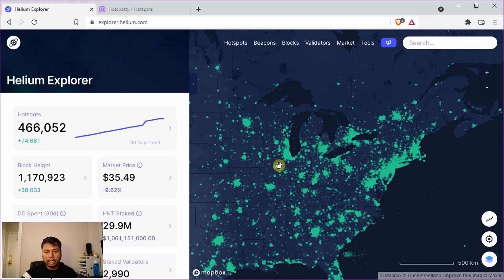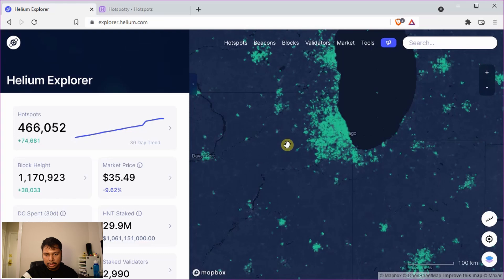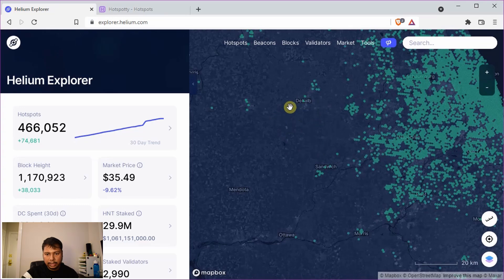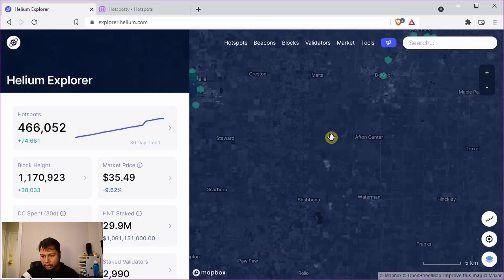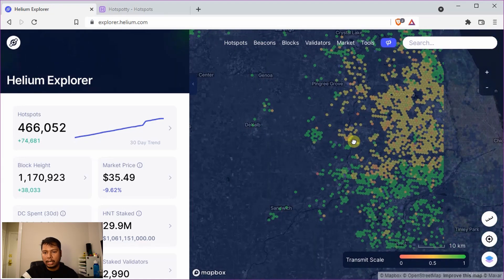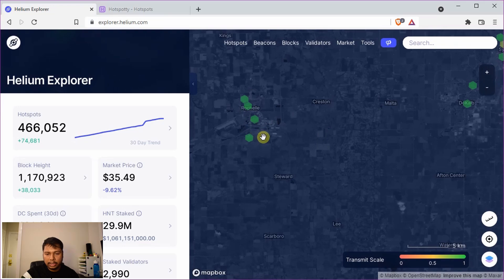We'll first select a remote area where there are not many hotspots around. You can see that there are no hexes highlighted in this area. It's better to turn on the transmit scale view so that you get a rough idea of the transmit scale of the helium hotspots around that location. Zooming in, you can see there are a few hotspots that are green, indicating the transmit scale is 1.